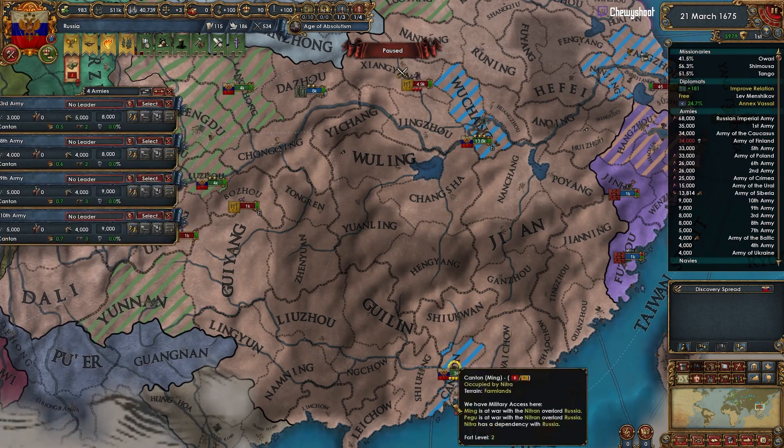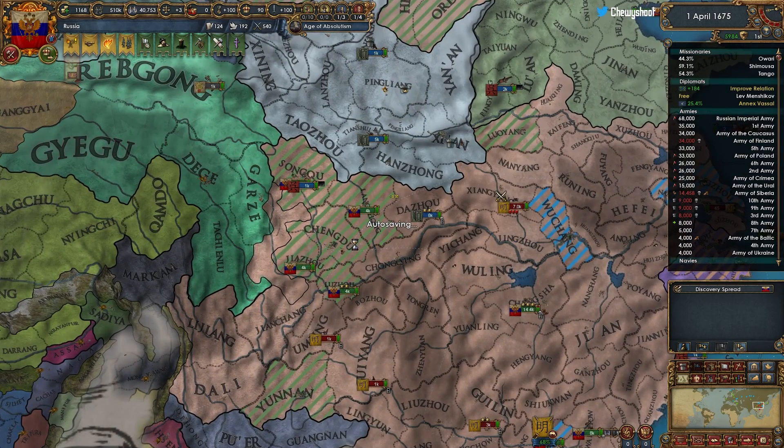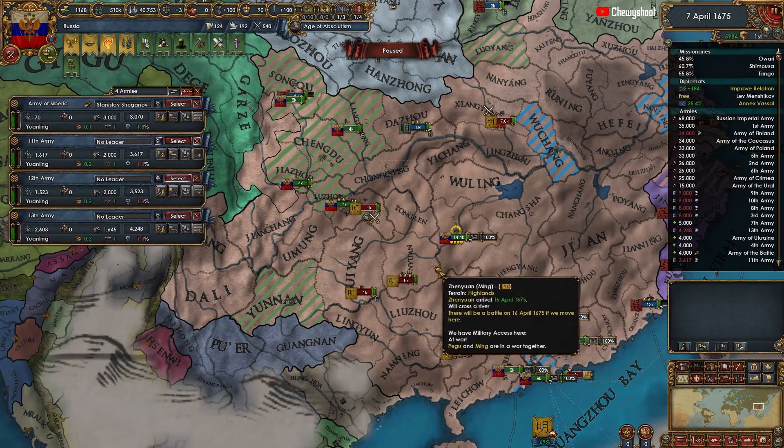Let's have these guys start carpet sieging in the south. We're probably going to 100% them in this war and give as much land to my two vassals as humanly possible — really start dismantling the Chinese empire.